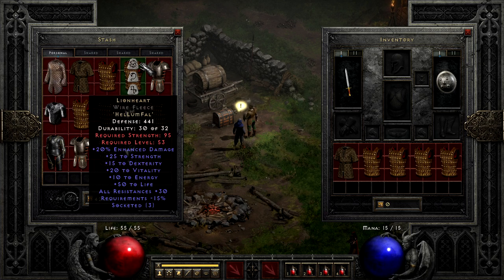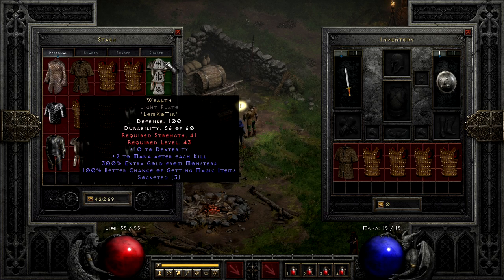Another early runeword I wouldn't say no to, but also probably wouldn't make these days, is the runeword Wealth — pretty much one of the more well-known magic find armors from the early days of Lord of Destruction. Wealth takes the runes Lem, Ko, and Tir, provides very little bonuses that are actually useful, but it does come with a massive gold find boost and a decent magic find boost, though only slightly higher than a 4-topaz armor. So not super special, especially since there are options with nearly as much magic find but far better bonuses.